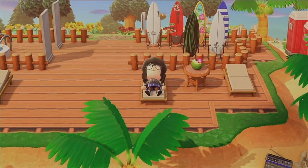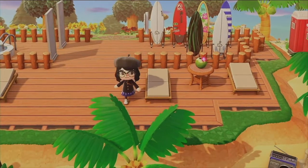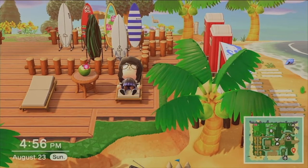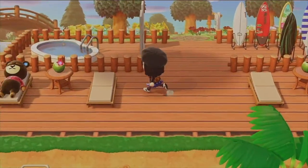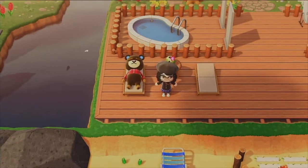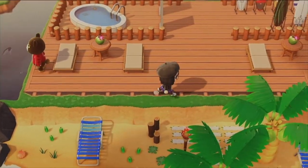By the way, this island I made is inspired by the resorts I go to a lot. Before COVID-19, I went to a lot of resorts with family, so I had an idea for it. As you can see, Grizzly is just vibing over there — he's having a good time, relaxing under the sun. Luckily it's not raining, which is nice.